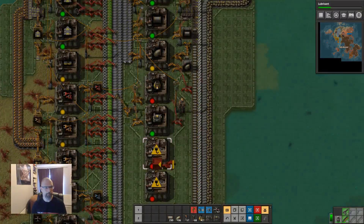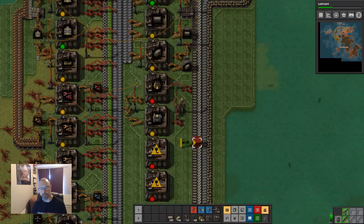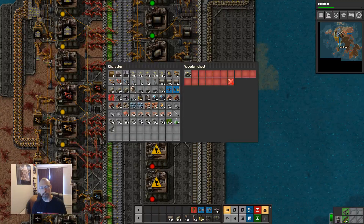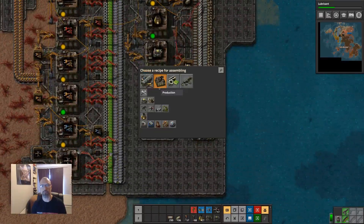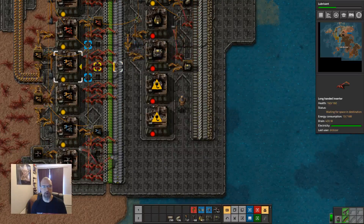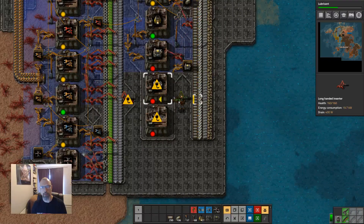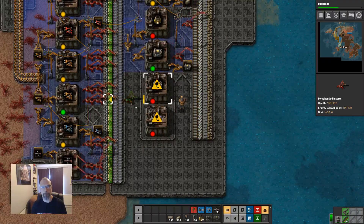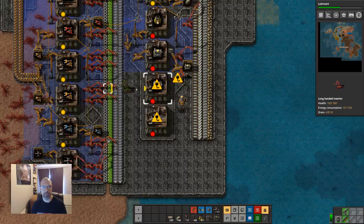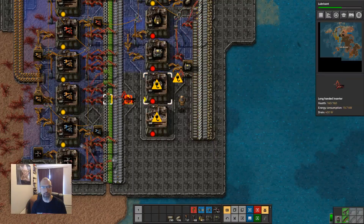That one's capped. Steam engines need gears and pipes. So pipes, gears, and plates — quite high on iron.